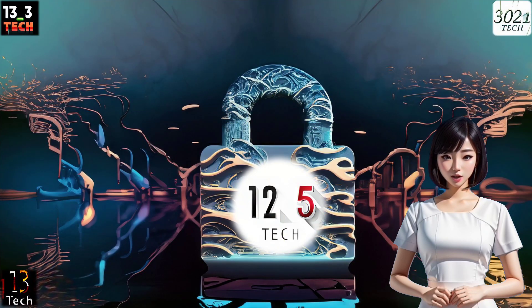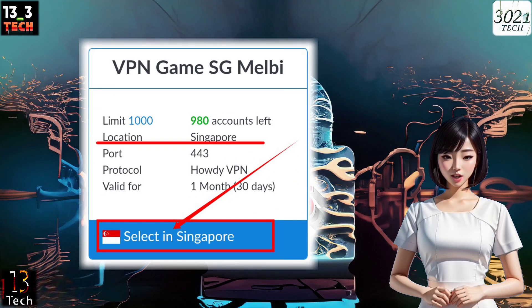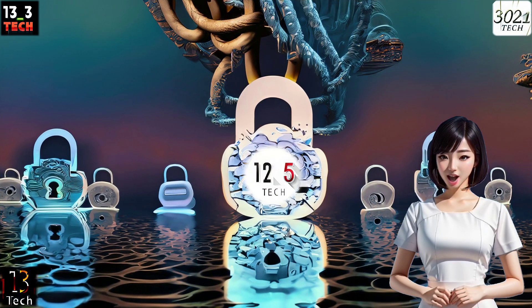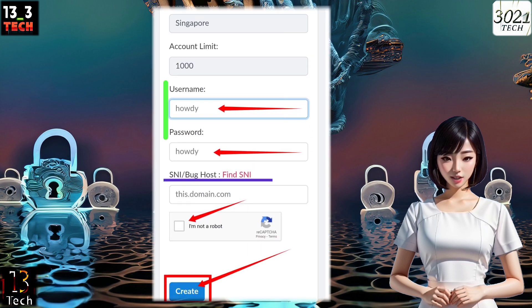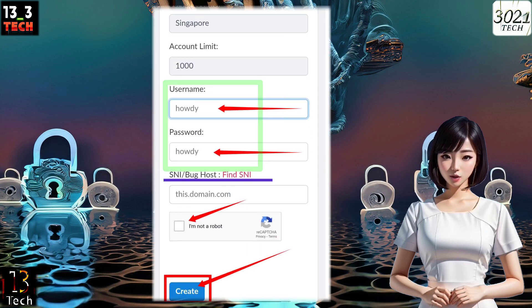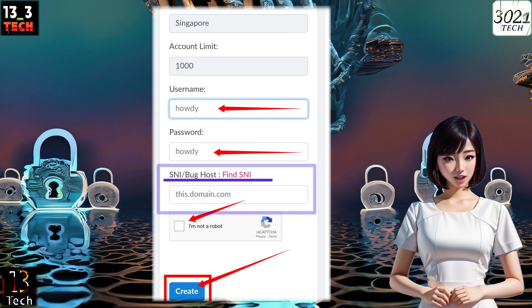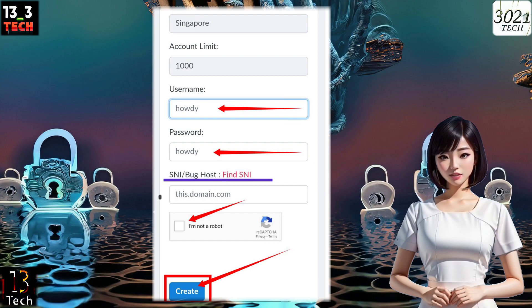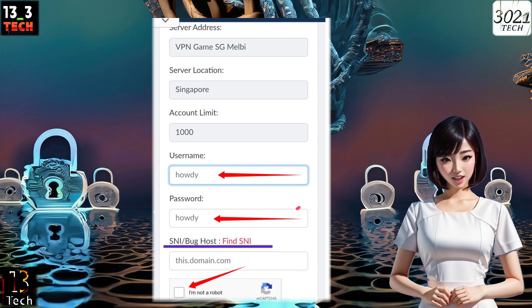Step 5: You'll need to choose a server location for your gaming experience — pick the one that suits you best. Step 6: Now it's time to create your server. Fill in your desired username and password. Optionally, you can input a valid SNI (server name indication). Don't forget to check the reCAPTCHA box to confirm you're not a robot. Finally, click the Create button to proceed.